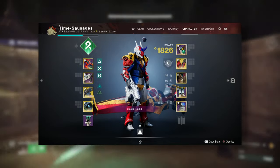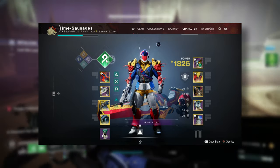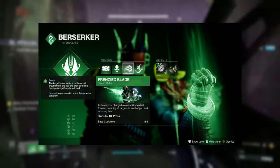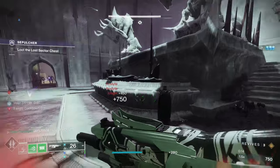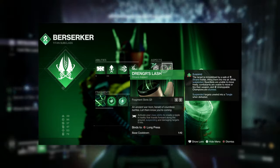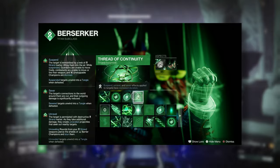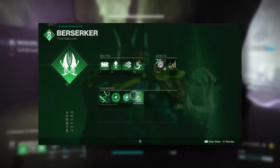Here is my build on my ridiculously brilliant Titan. Let me show you the Berserker build I've gone for. So I've gone for a towering barricade and a strafe lift. I've gone for a frenzied blade and my grapple, because I do like shooting the grapple, zooming in and slamming people with my frenzied blade — I've got three of those. Aspects-wise, I've gone for Banner of War and Drengr's Lash. And fragments: Thread of Transmutation, Thread of Generation, Thread of Warding, and Thread of Continuity. Basically, this is a punching build, and all these things work together to create such deliciousness.